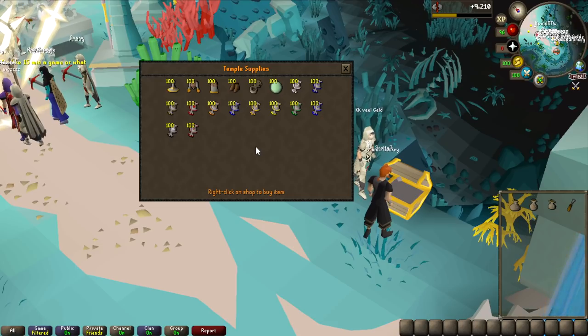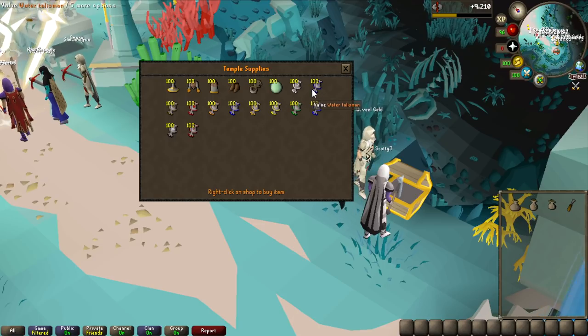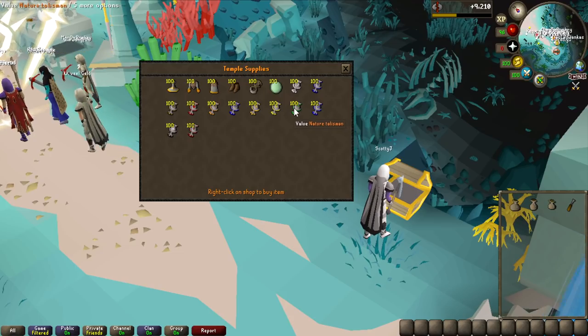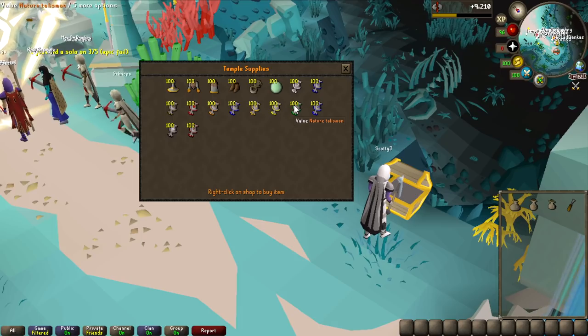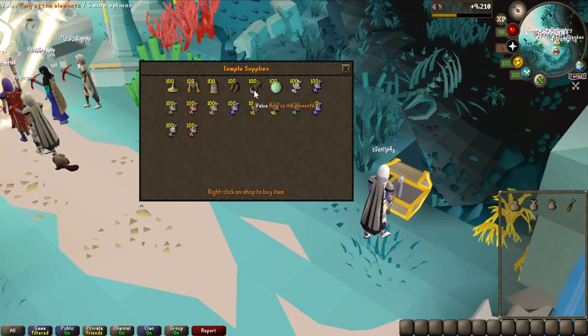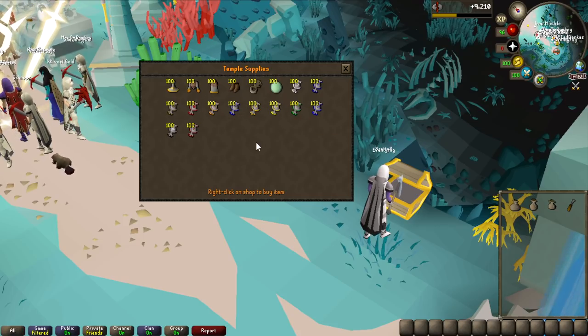Before we get into the minigame and the experience rates I'll get with only 58 runecrafting, I just want to say — this store is actually way bigger than I thought. Back in the day when we needed a nature talisman for a specific quest, we had to go to the abyss and kill monsters with like a 1-in-50 drop rate. But here you can literally just buy every single talisman in the game, so if you're in real need of one for a quest, you can just come here and buy it.